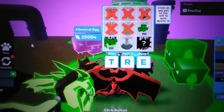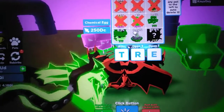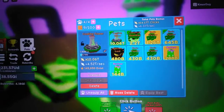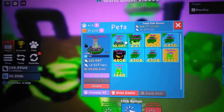What's up guys, it is nuxguy. Today, as you've probably seen by the title, I was just hatching and I didn't get it on recording but I got a 0.02% pet in Clicker Simulator. The pet stats is 9.9 trillion when I first got it, but now it's 10 trillion.